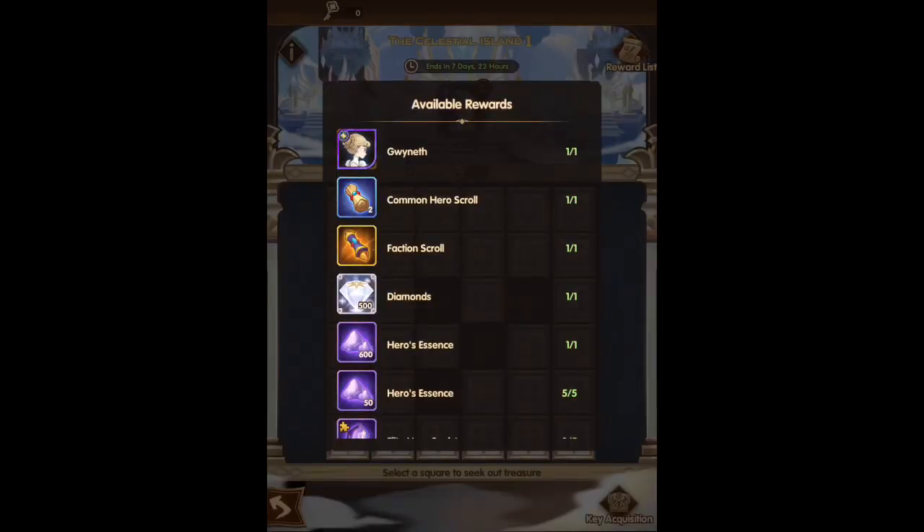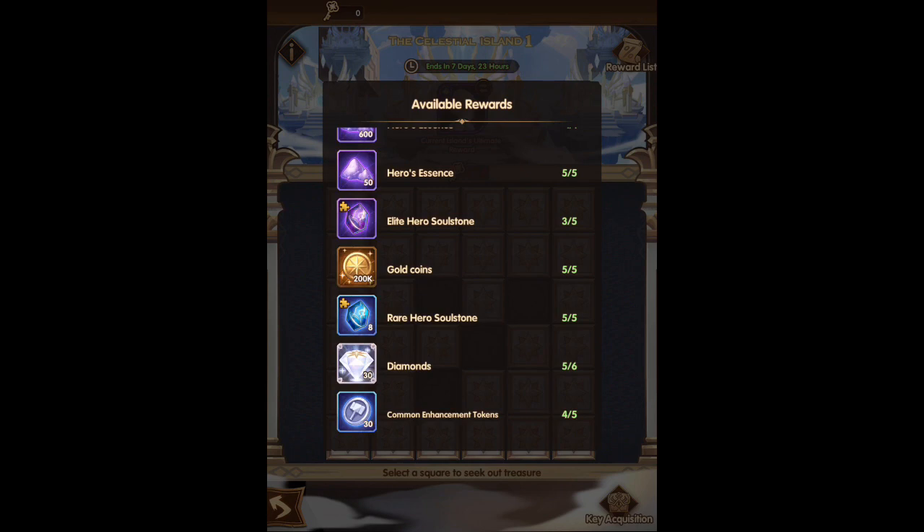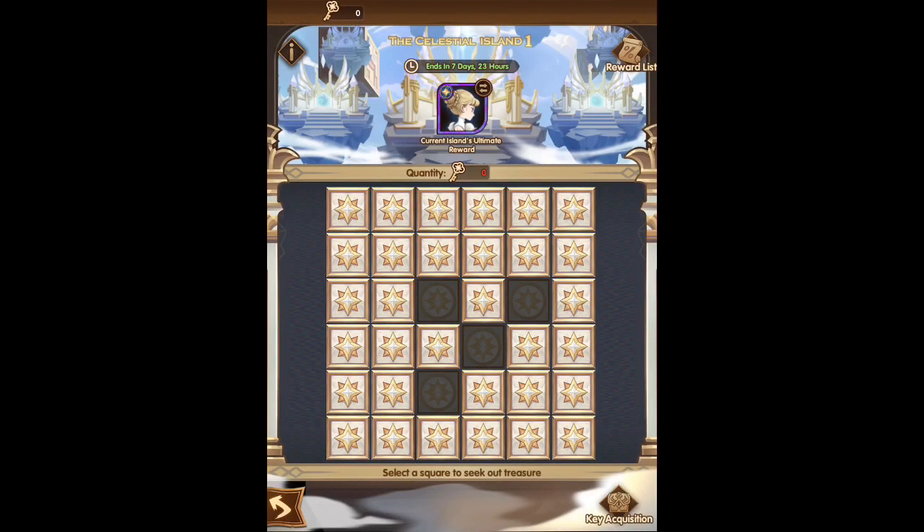Here are your possible rewards: some common scrolls and one faction scroll. I'm not sure if the higher level islands have better rewards — I really hope so. I'll go back and grab my last key and hope for a good summon. We'll see what I get. And that will sum it up for the day. Thank you for watching.